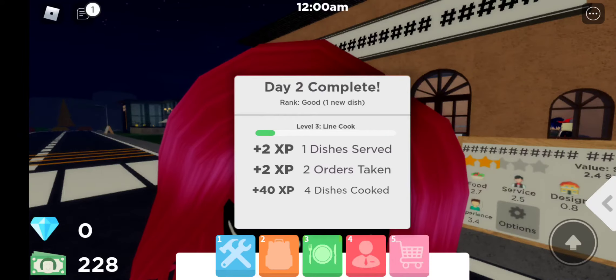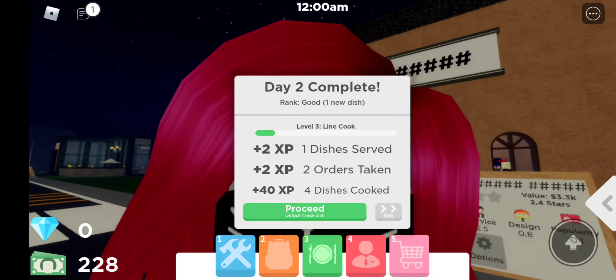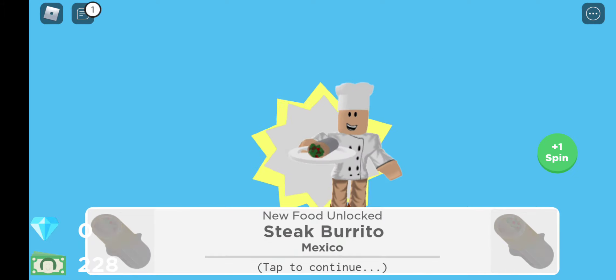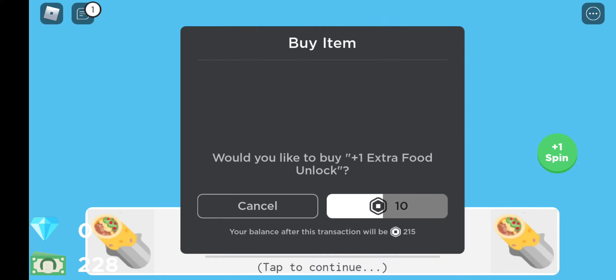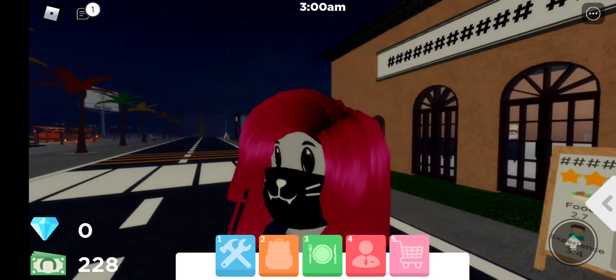Day two complete. Rank: Good. One new dish — two experience points. One dish served — two experience points. Two orders taken — 40 experience points. Four dishes cooked. So proceed — unlock one new dish. We have the choice of doing a kid's menu item, a taco, or a steak burrito for the regular meal. Let's go ahead and add the steak burrito because I'll bet the kid's taco is prepared the same way, and I want to see how to prepare this new food. New food unlocked: steak burrito, Mexico.